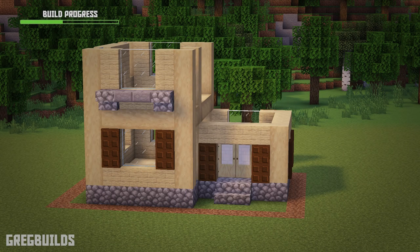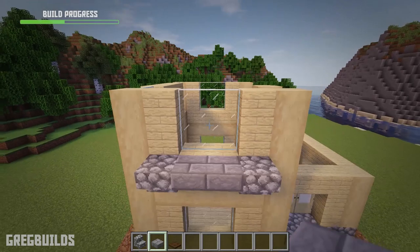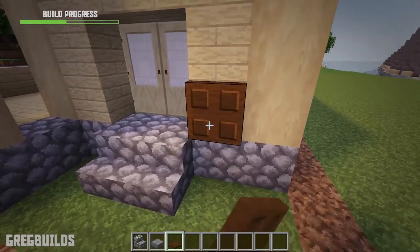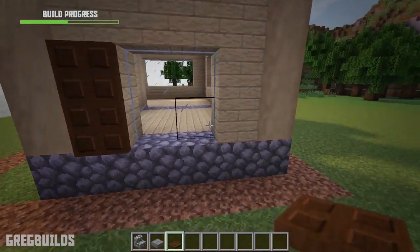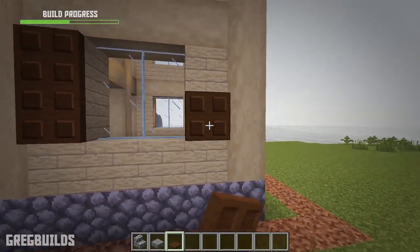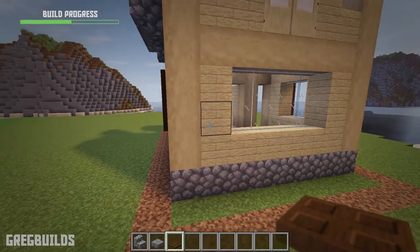Step 4. Next let's add in the shutters and window trim. We'll need 24 dark oak trap doors, 4 cobblestone stairs, and 4 stone brick slabs. To start we can add the window trim with cobblestone stairs and then add stone brick slabs in the center. Then we can add dark oak trap doors around the windows. For the back side we can add a similar window trim up top with cobblestone stairs and stone brick slabs, then continue adding in the dark oak trap doors.